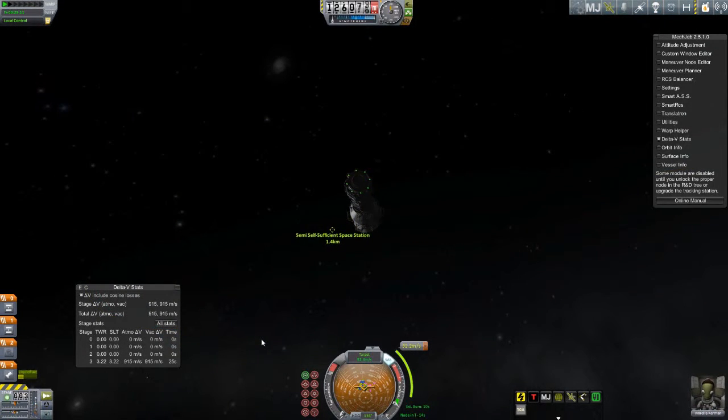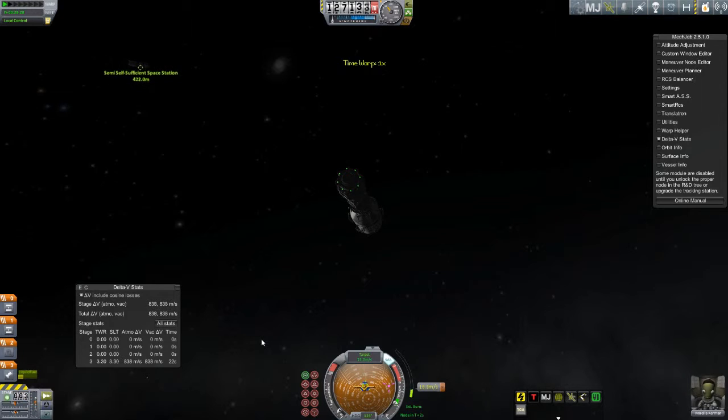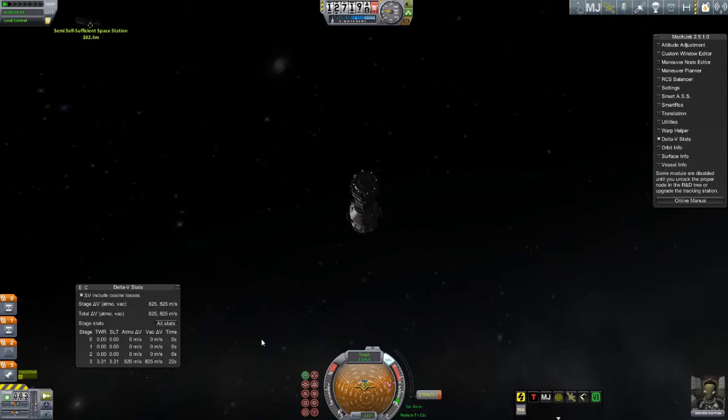I activated MechJeb to help with slowing down since this thing isn't the most maneuverable, and pre-planned my slowdown burn. Getting very close now, starting the burn. Trying to get as close to zero relative velocity as possible - and done. Doesn't take much thrust to slow down anyway.